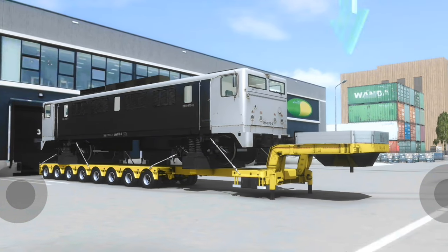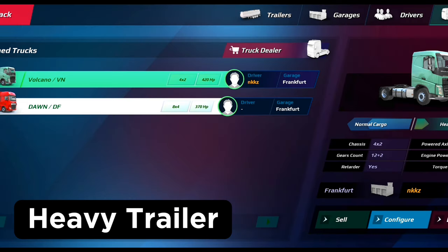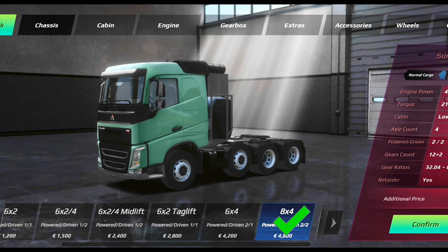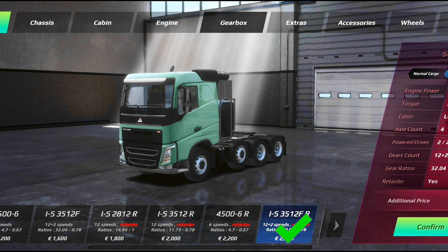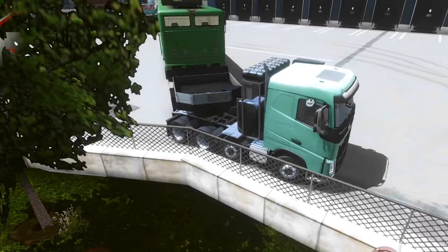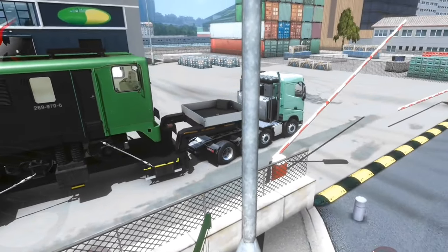The second configuration is for heavy trailers. All you need to do is go to your truck configuration and select the 8x4 chassis, as this is the best chassis for hauling heavyweight trailers. Then move to your gearbox selection and choose the 12 plus 2 speed gearbox, plus adding the 770 horsepower engine — this will max your truck for hauling all heavyweight trailers.